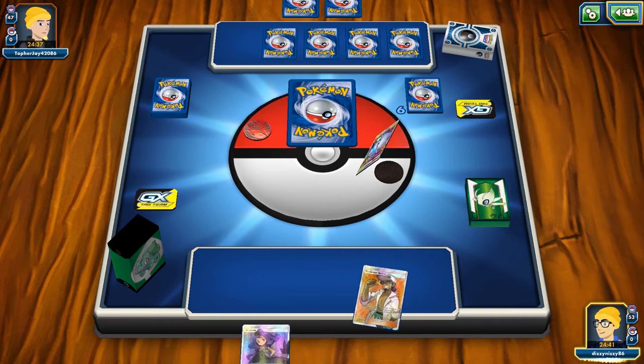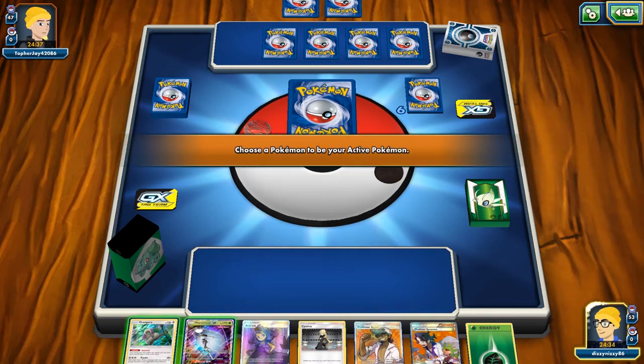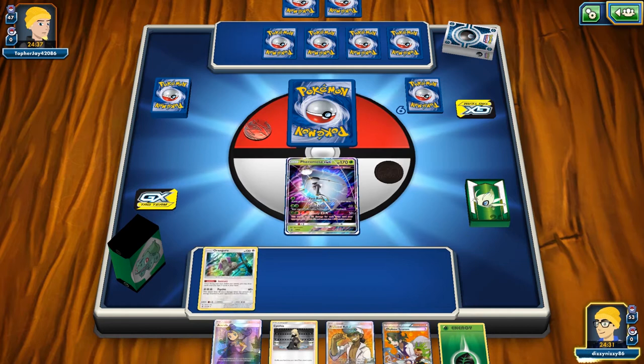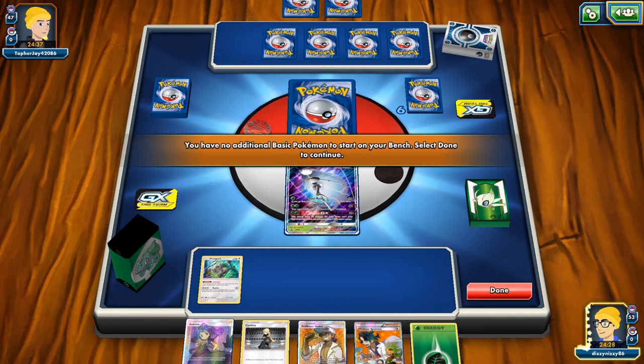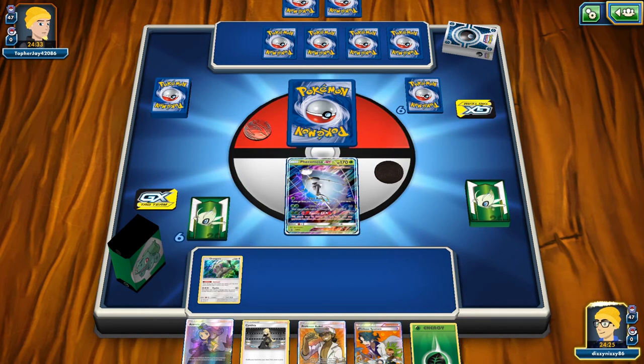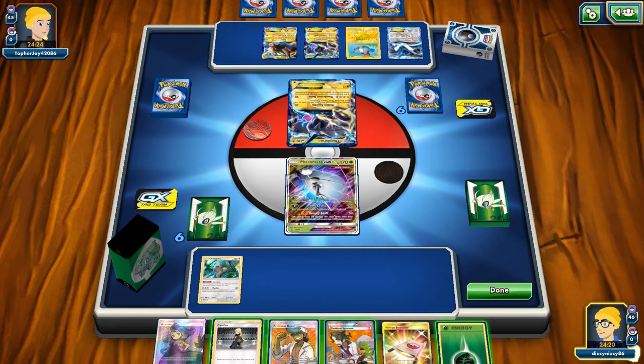We're quickly moving on to the next match. Our opening hand has Pheromosa GX and Oranguru, and we take two mulligans there — which isn't terrible since we're only running seven basic Pokemon.